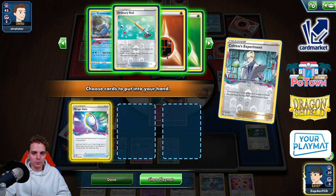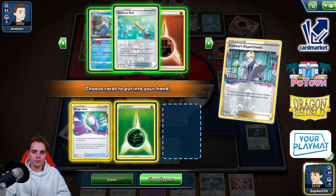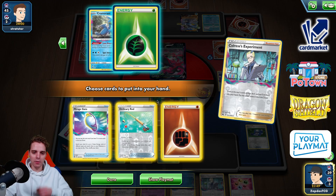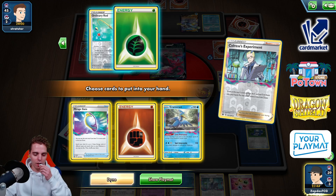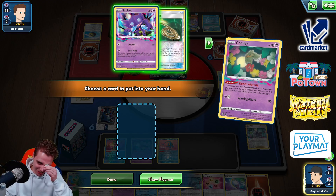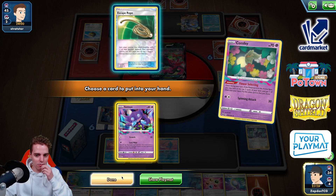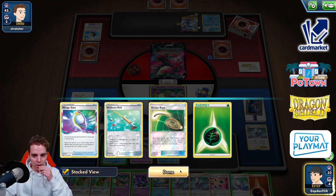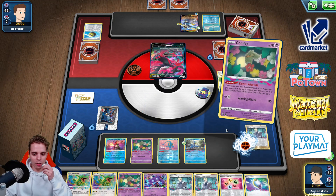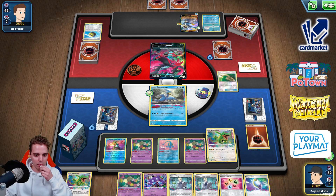Attacking with Cramorant — we can KO this one later down the line. Haven't checked how many energies are prized yet. We have Energy Recycler so I'll get Cramorant instead. Flower Selecting — we only have one Sableye so we won't put it in the Lost Zone. It's fine to just attach and retreat, attack with Cramorant, circle around with Mirage Gate, and blow up on the Urshifu. That's not a bad idea.